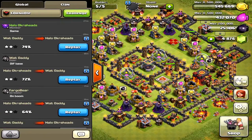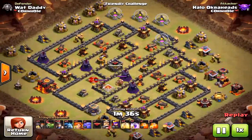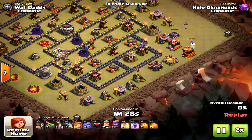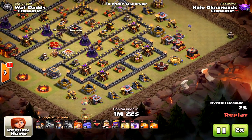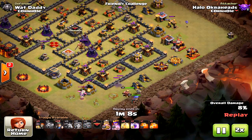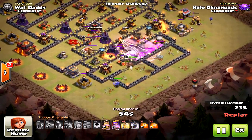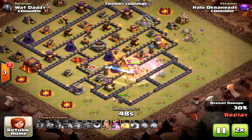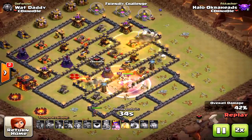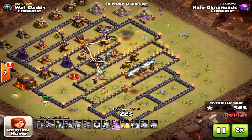It's very difficult to three star using mass miners - don't think it's an easy attack. I'm going to show all these other fails on different bases as I tried to master the miner attack. I brought valkyries, all mass miners, four heals, five heals, one jump - different combinations to try to take down bases. Even on a base where miners should path towards the inferno towers, too many units in the core mean the inferno tower isn't taken out quickly enough and miners take too much damage.